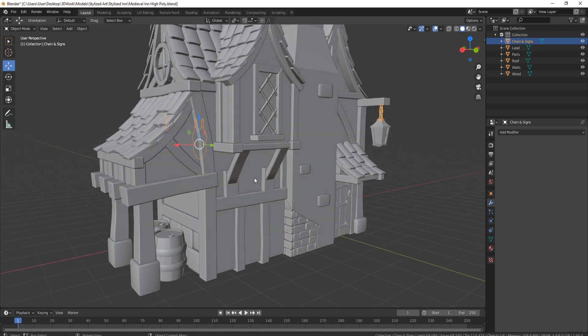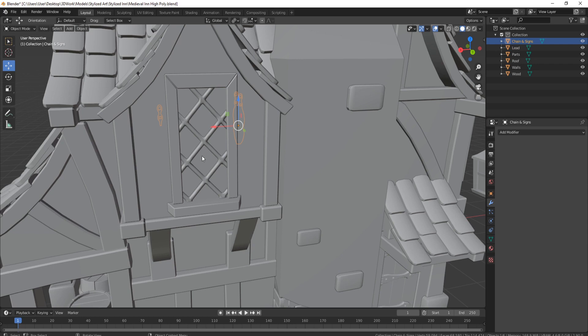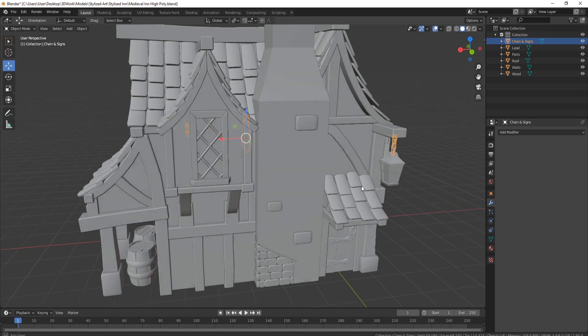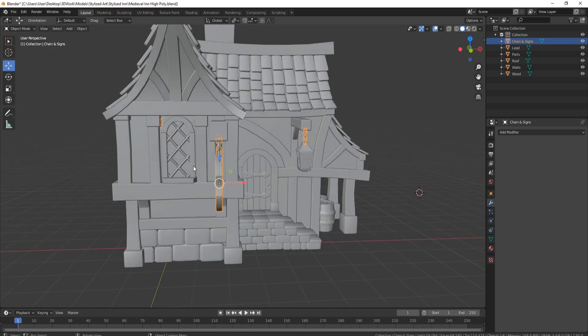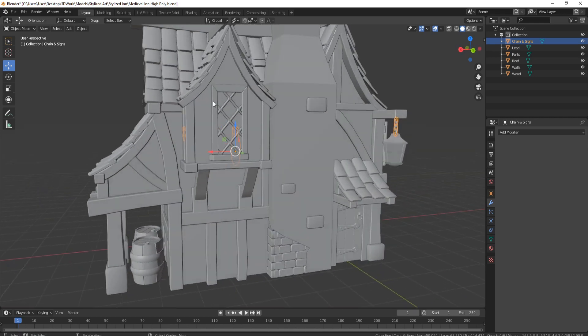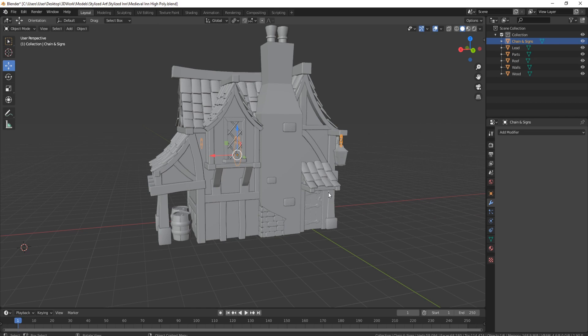Pretty much everything in this model is easy to create — simple blocks. For creating the lead window, create a cube, bevel it off, then rotate it 45 degrees. Then use an array to array it down, and then turn it over and go the other way. I recommend if you're building the lead, make sure you build a really big lead piece, because then you can always fit it to any window. When I first created this, I made a lead piece for one window and it didn't fit the other because the other had a round bit.